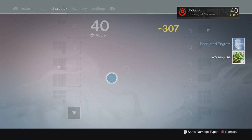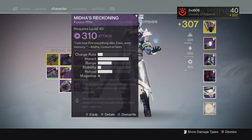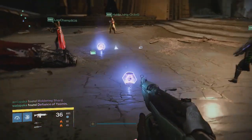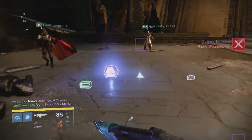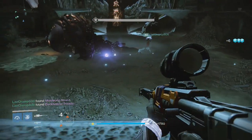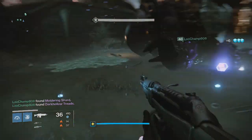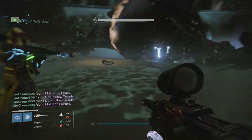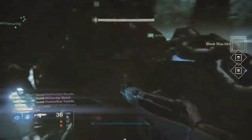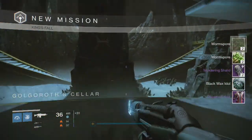Going into my last character for the week, my Warlock — at the Glyph checkpoint we got two Moldering Shards and the Midas Reckoning Fusion Rifle at 310, which was pretty good. If I don't use it, I can use it as Infusion Fuel to get something higher. At the Warpriest checkpoint, we got the Quillum's Terminus Machine Gun. I already had a 310 one from week one, so this one at 305 wasn't as good.